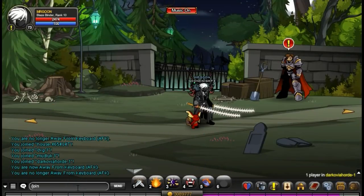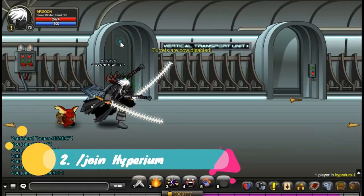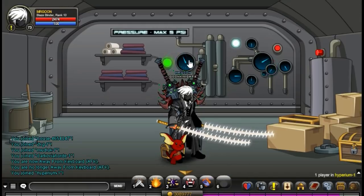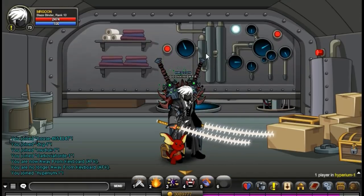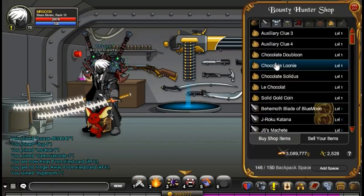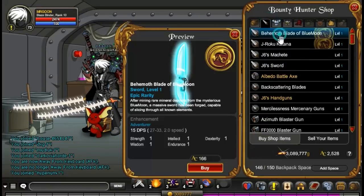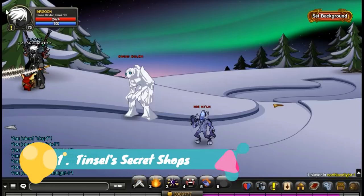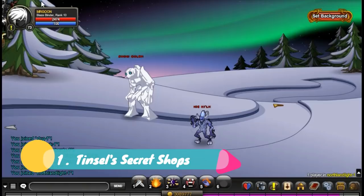So at number 2 is one of my all time favourites — the Hyperion, which is of course J6's secret shop where you click the dials in a particular order and then there is a nice little robot guy for you to talk to and loads of stuff. This is by far one of the coolest things they added into Adventure Quest and that is why it is up at number 2.